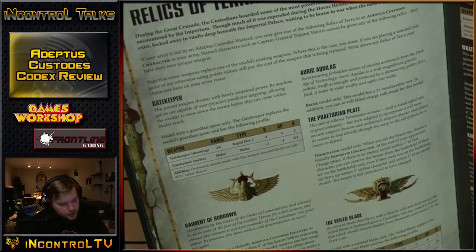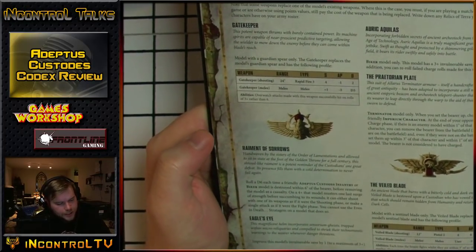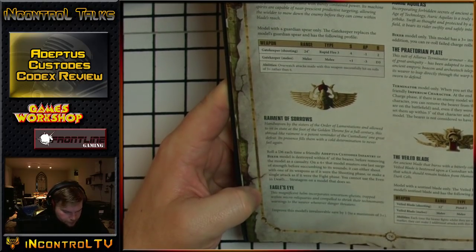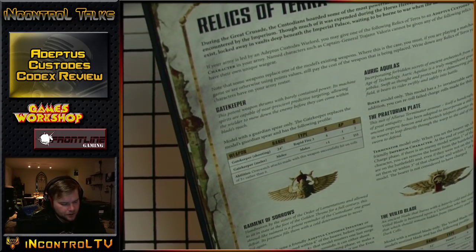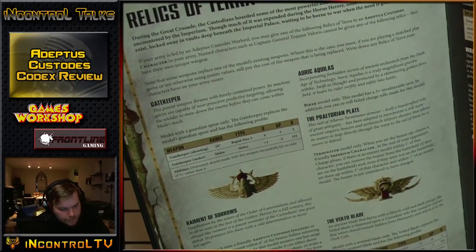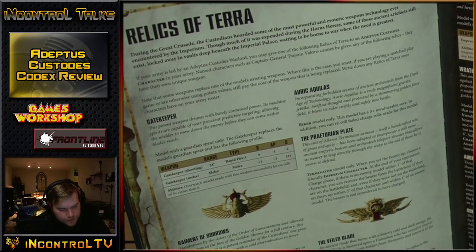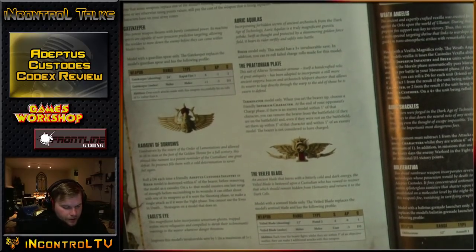Stooping Dive is mega awesome when your opponent wants to charge your 5 Vertus Praetors but a Shield Captain is behind them - you swing first, kill 3 or 4 of their guys, damage output goes down the drain, and they don't kill your bikes. Often they just don't charge at all because they're terrified of the counter-charge. Definitely worth 3 CP. As for the Relics of Terra: the Eagle's Eye is the 3++ and can go on any model, but should go on your Shield Captain. The Auric Aquilis is the one you should always take on a biker - 3++ and a rerollable charge. Absolutely huge.